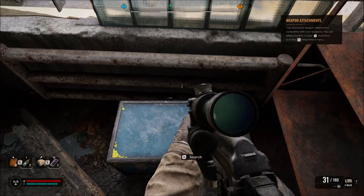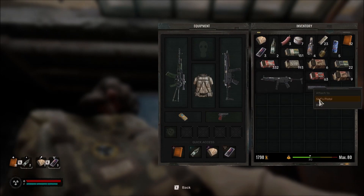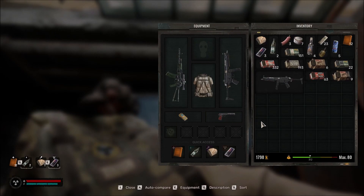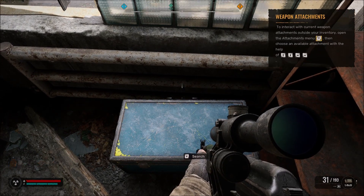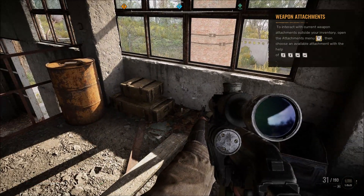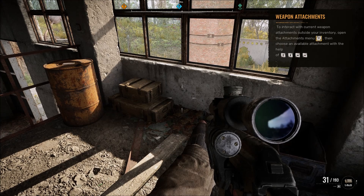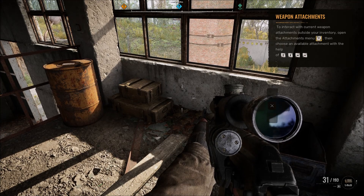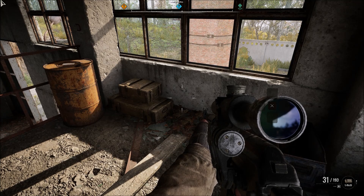So with that kind of an attachment, all you got to do is right-click on it and it'll tell you what it can go on. Now our little hand cannon pistol there - no attachments on this one.